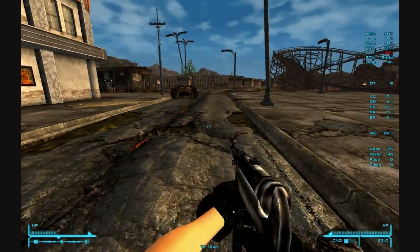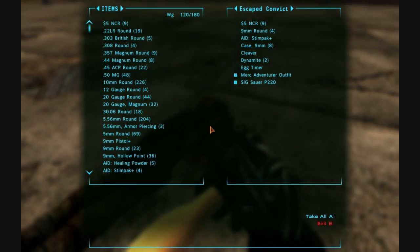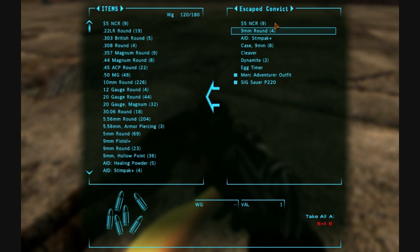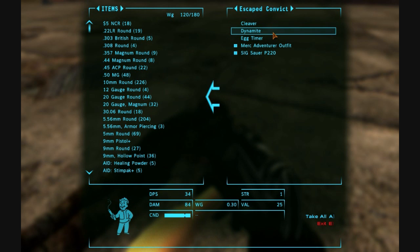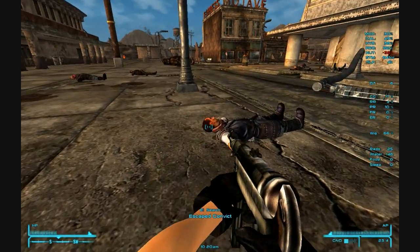Keep your eyes peeled, Artemis. I'm going to see if they have anything valuable. Let's see — some NCR bucks, a 9mm round, another stimpak. Yeah, I'll take the dynamite again, because we can break it down for gunpowder.